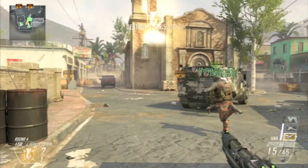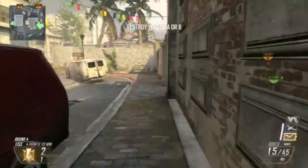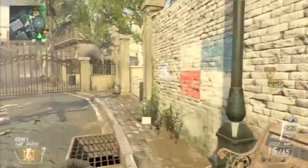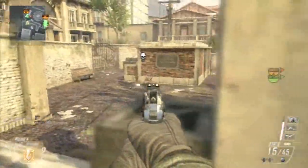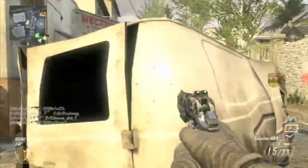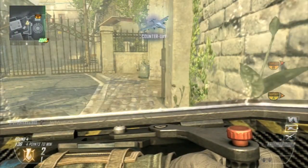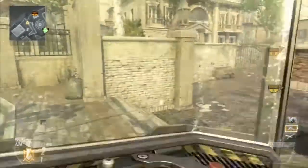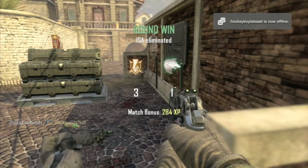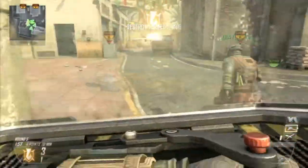I also want them to nerf the B23R — it's an amazing pistol, but the thing is, I'm wondering why is the B23R better than the SWAT? The B23R is a secondary pistol, while the SWAT is an assault rifle. The SWAT is not that great to be honest, but with select fire it's actually really great. They need to reduce the speed of the B23R and add a little more kick into the SWAT 556 — and this is actually my big point: they really need to do this.